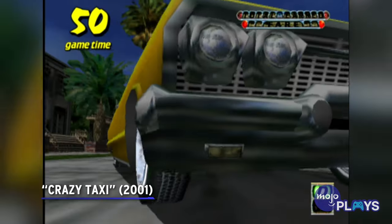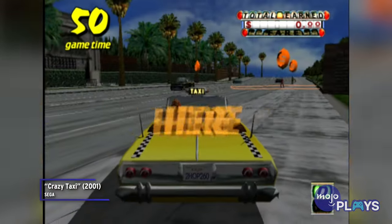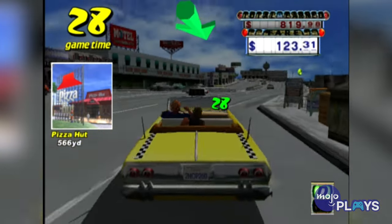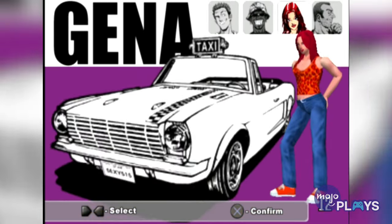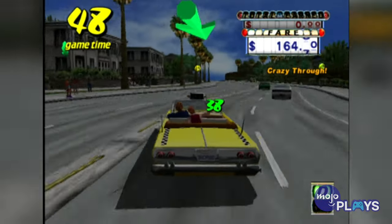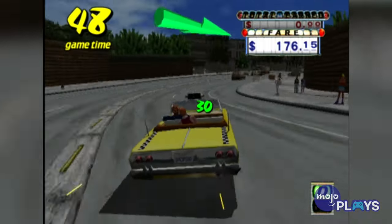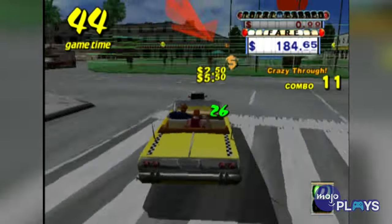Crazy Taxi. Whereas most of our entries keep unlockable characters, maps, and fun cosmetics behind cheat codes, Crazy Taxi hides a whole other layer to its gameplay on the PS2 version. On the surface, this port appears to be just a simple port of an arcade classic. However, the basic codes you can access will force you to play the game differently and actually learn the routes.